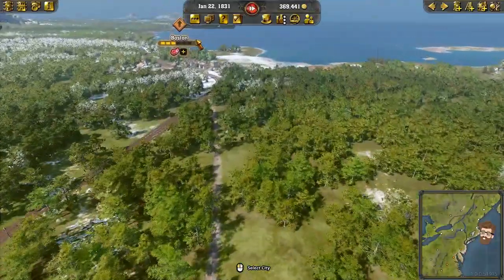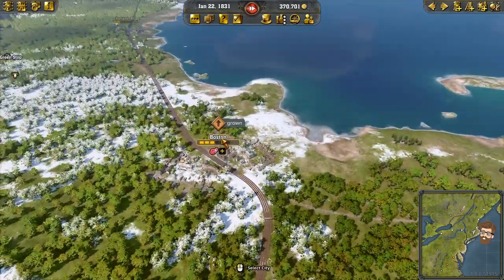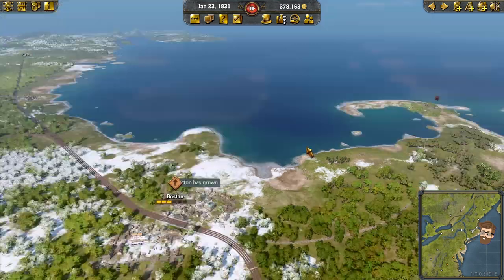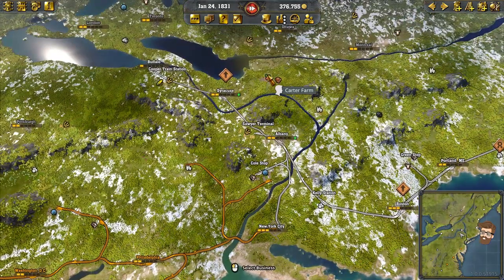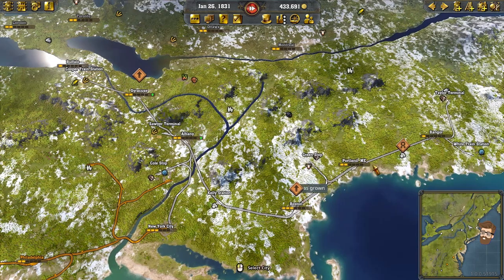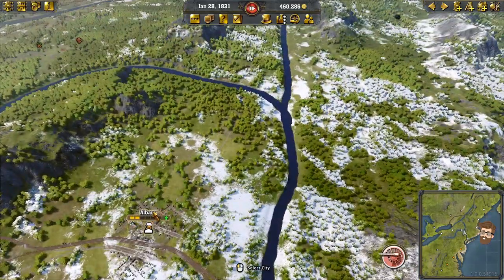Boston has grown — actually now big enough I can make a second industry. Boston, dost thou have need? New goods: milk and veg. Do I have access to any of those around here? I'm going to guess no — here's the milk and here's the veg. Syracuse has grown also, that's very helpful. Got a quarry here to provide coal. There's more milk up here but that's in Quebec, and I don't want to be heading up into Canada just yet because I think there's a lot I can still do here in-game.